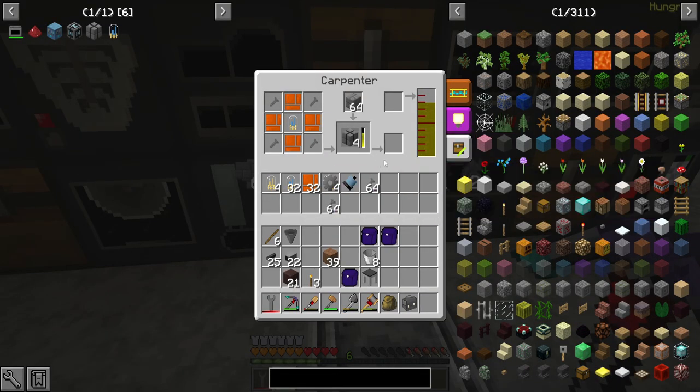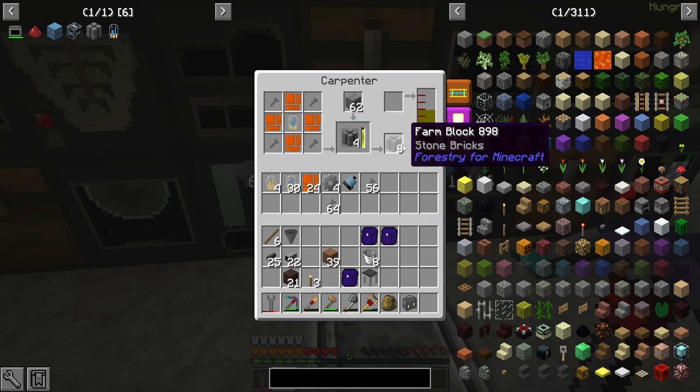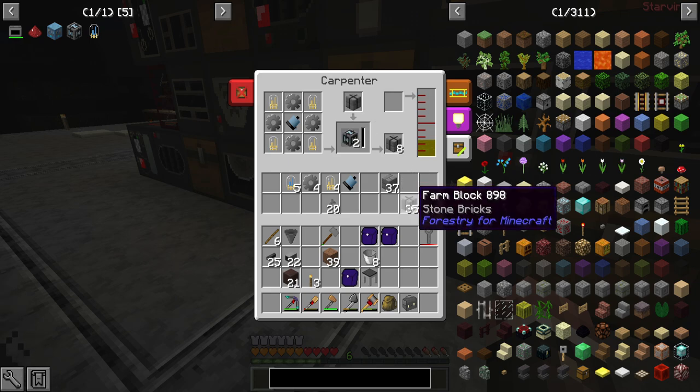Now we're making our first farm blocks, and they take 500 creosote each, which means I'll get 16 crafts out of this. I'll need to fill it up one more time, but I can actually finish up all the farm block crafts first before we do the gearbox. And here is the farm gearbox — it will make two of them.